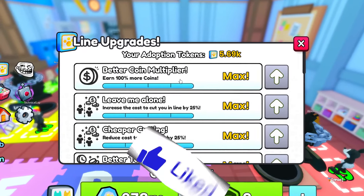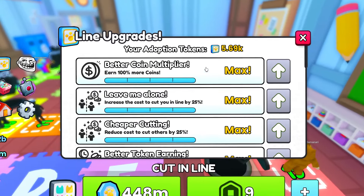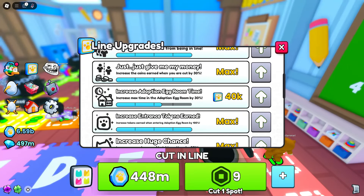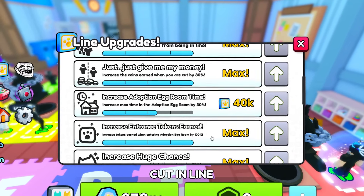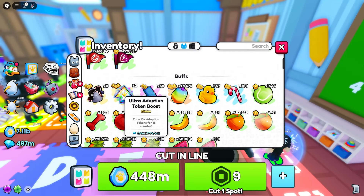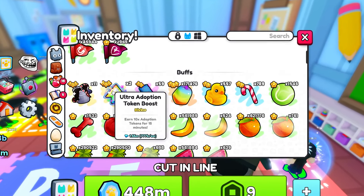Before I end the video, I've been seeing a lot of people struggling to actually get some adoption tokens, and a lot of players have been saying it's been somewhat difficult to acquire them. The best thing I can suggest to actually get more adoption tokens is to purchase the increased entrance to tokens earned upgrade. So every time you enter the adoption room you're going to get a lot more tokens. You also want to make sure you use the adoption token boost — these will boost your tokens by a pretty insane amount. There is also a normal one as well, so you want to get the ultra and the normal one because it will boost it by 10x and 3x.